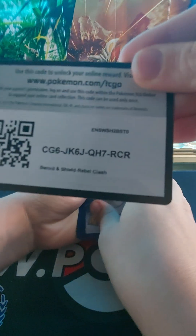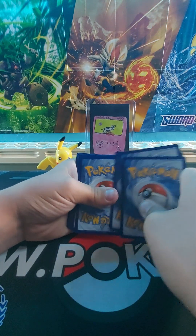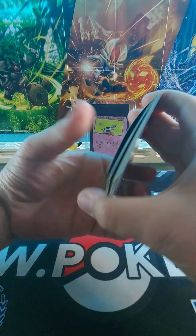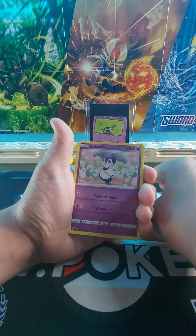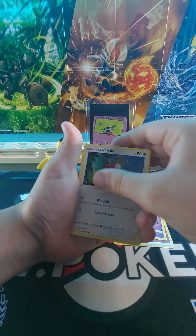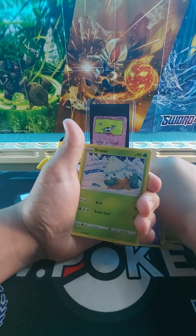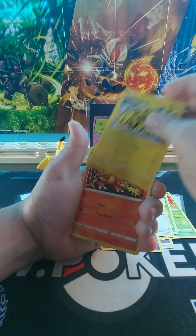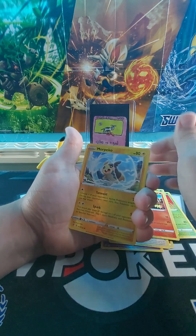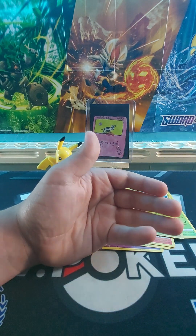Here's the code card, guys. One, two, three, four. Fighting Energy, Ndidi, Haluta, Lombry, Natu, Stover, Squovit, Electabuzz, Magmar, Perosala Morpeko, and Toxtricity VMAX.